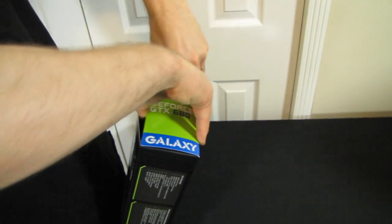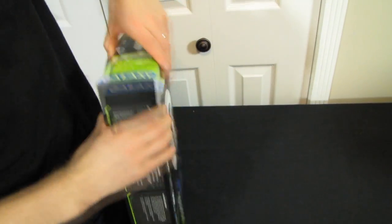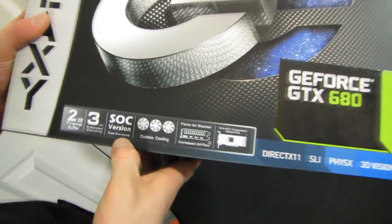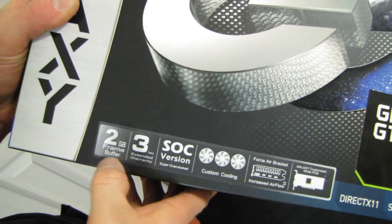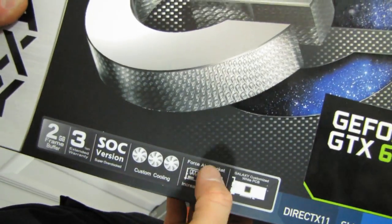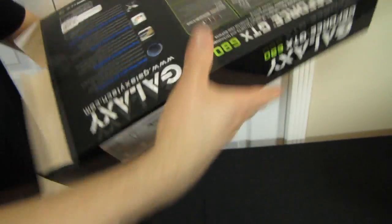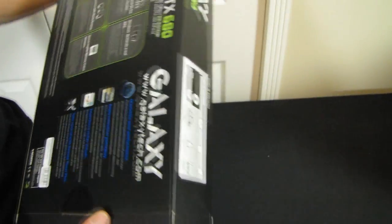This is the Galaxy GeForce GTX 680 SOC — SOC stands for Super Overclocked. It comes with a three-year warranty, two gigs of memory, custom cooling, a force air bracket, and a pretty cool custom PCB, but I'm not going to give that away until we get in a little bit further. Let's have a look at what they have to say for themselves.